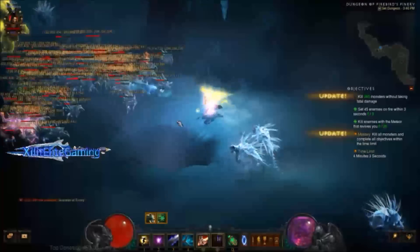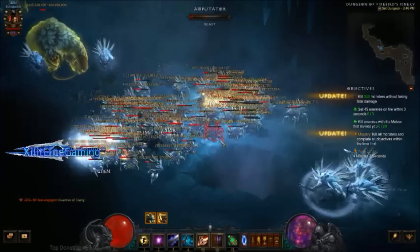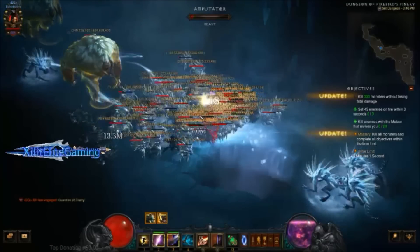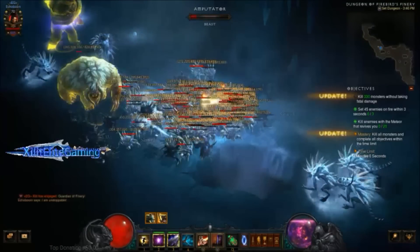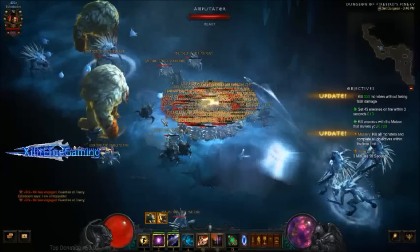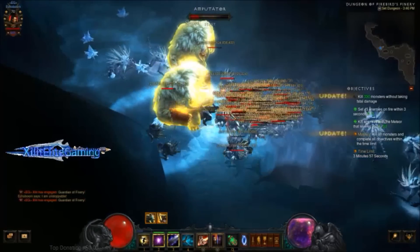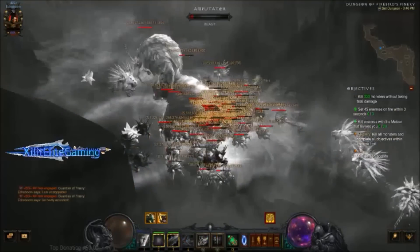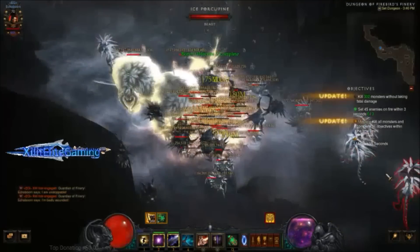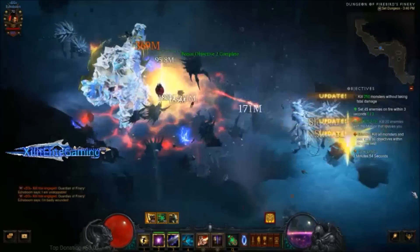Once you have enemies grouped, use Wave of Force, spawn your Duplicates, but don't have Spark Flint or Magic Weapon active yet - that's 30% extra damage you're saving. Once enemies are in position to die from your Meteor, activate both of those, then stand still to get the 100% Compass Rose/Traveler's Pledge damage increase and remove the damage reduction. Teleport up to a big guy so he can smack you and kill you.